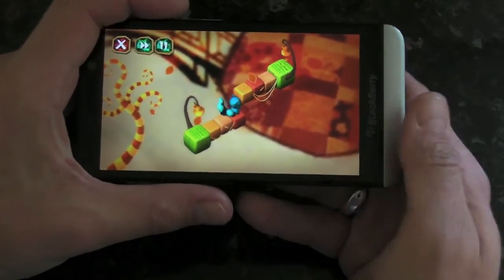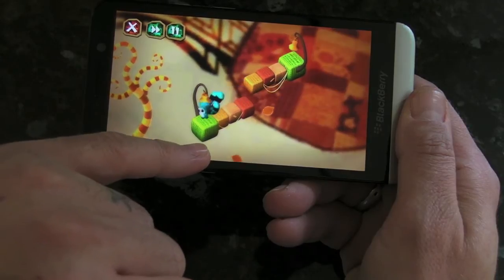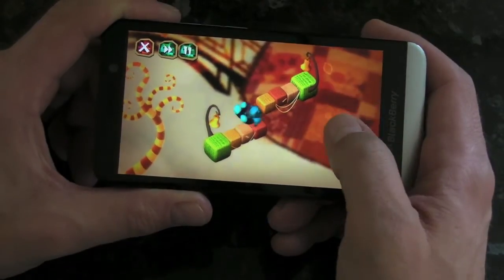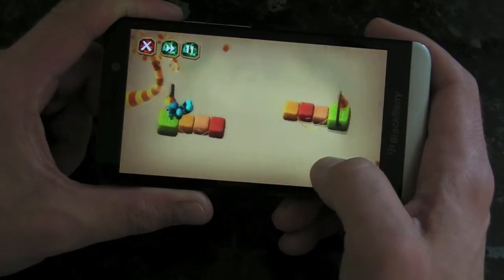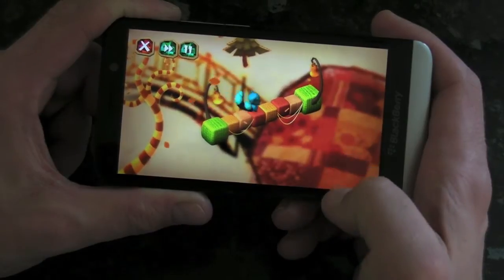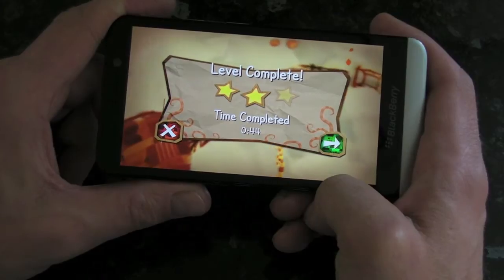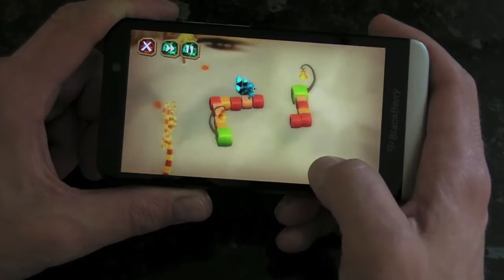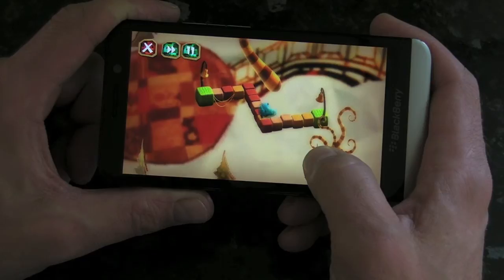Essentially what we need to do is get Mika from one end of the platform to the other — from one belt to the other. The way we do this is by moving the screen with our finger, and by moving the screen in various directions you can slowly line up the pieces of the platform until he crosses. It looks absolutely beautiful — not just the 3D graphics used, but the color choices the developers have selected.